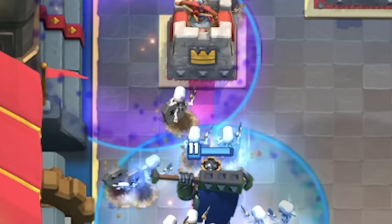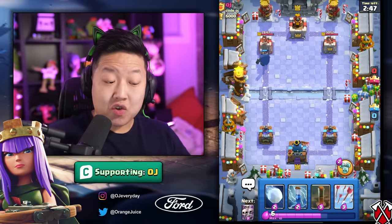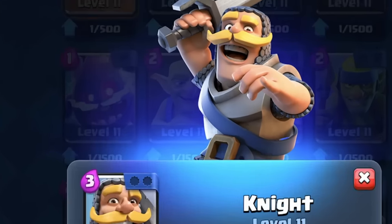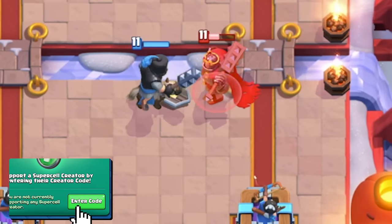Skeleton King pairs really well with Skarmy and Graveyard — something you don't want to ignore. With his normal attack, he already deals a lot of damage, but he's really easy to counter. You don't want a full health Skeleton King connecting to your tower. It's almost like letting a Knight connect — a decent amount of damage — and considering how easy they are to defend, there's no reason to just let him connect.